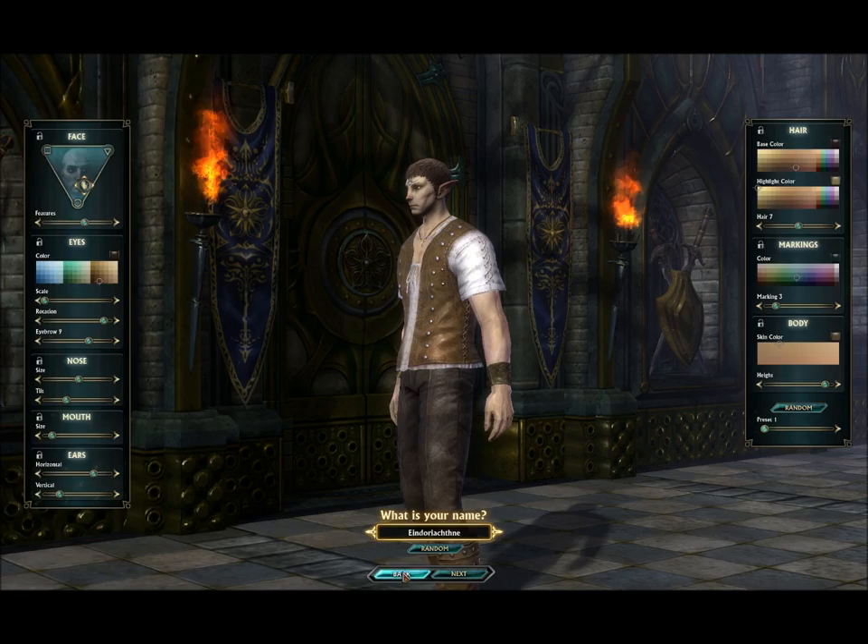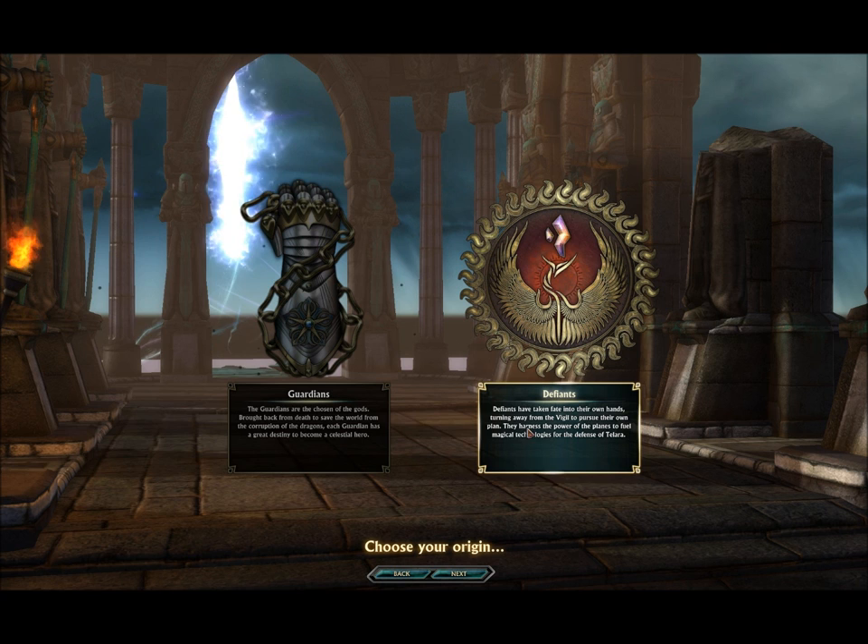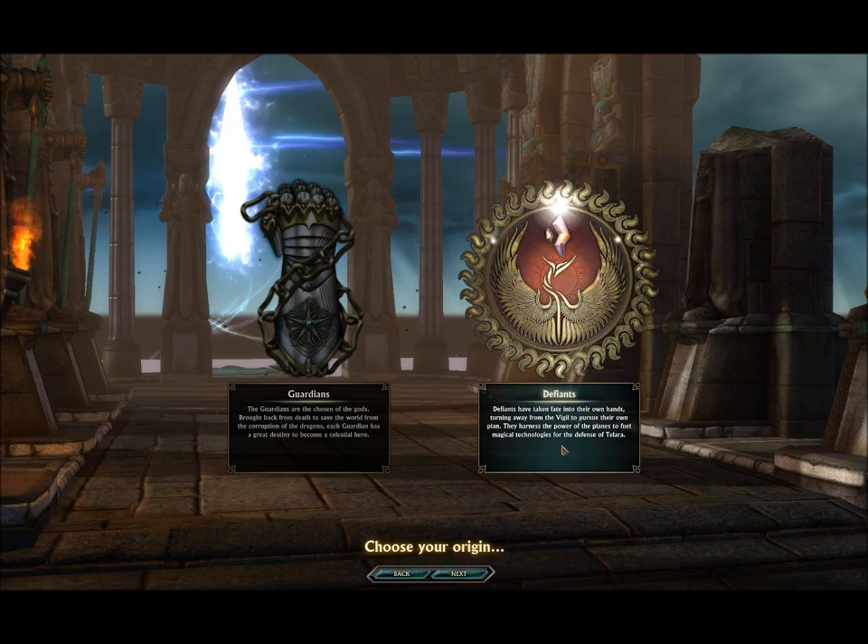That's basically the Guardians. Now I'm going to show you the Defiance. The Defiance have taken fate into their own hands, turning away from the Vigil to pursue their own plan. They harness the power of the planes to fuel magical technologies for the defence of Telara.